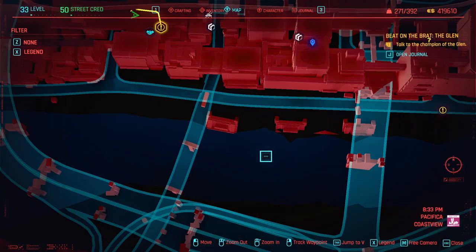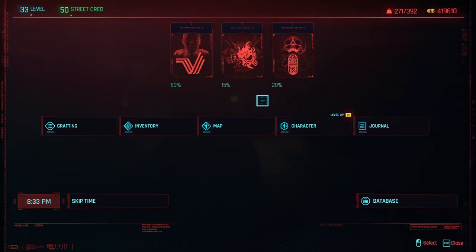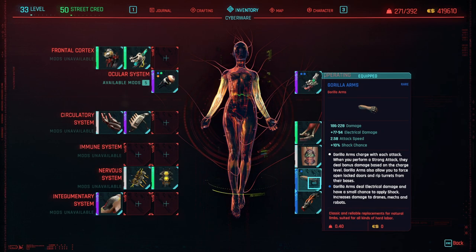We're over here at the quest marker doing the first of these fighting matches - this one is Beat on the Brat: The Glen. To do this you basically just need to get the Gorilla Arms; they're going to let you do all of these fights way easier. There are a bunch of ways to cheese this, but I'm going to show you how to do it legit with just cyberware.